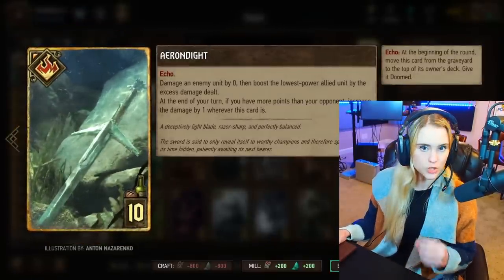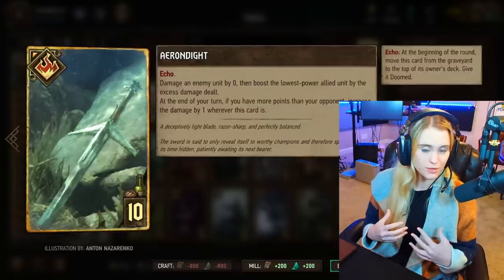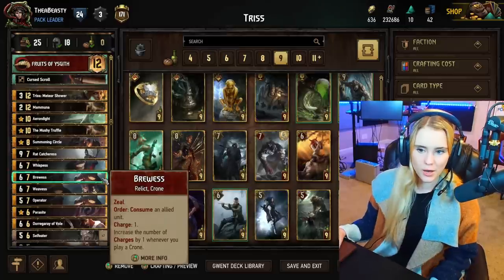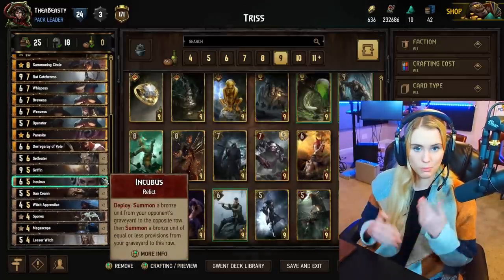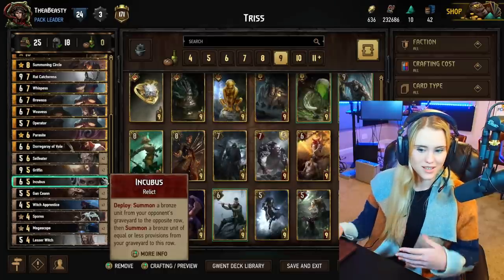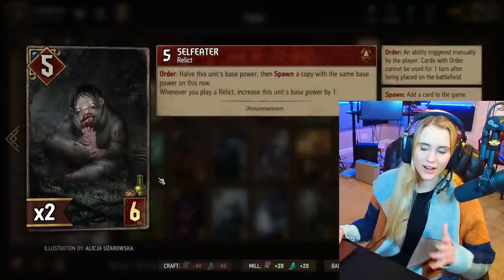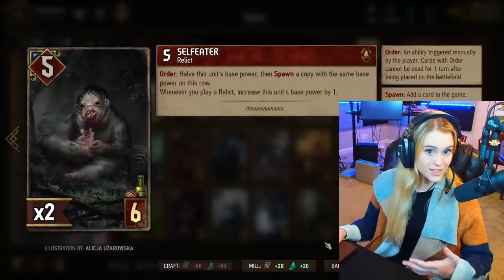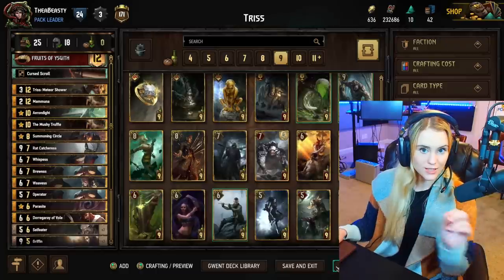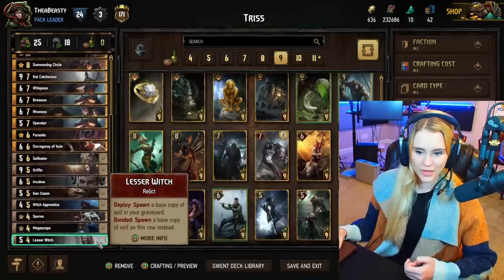Erendite is still a great card — it grows by one point every turn you have more points on your side of the board than your opponent. Because we're playing Monsters we have a lot of tempo, meaning we play a lot of points pretty fast. With relics we start off with something like Self Eater, try and halve it every time it's on an even base power, fill the whole board with it, and then every time you play a relic every single one of those will boost themselves by one.